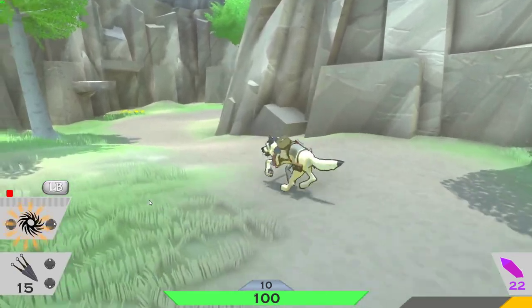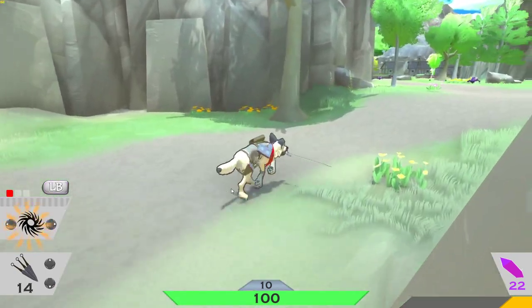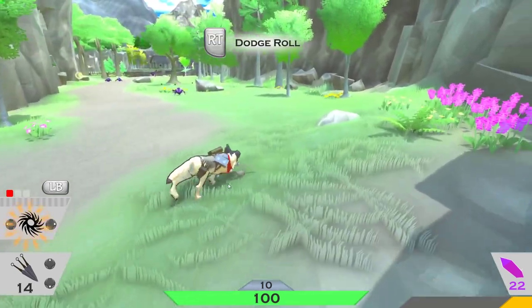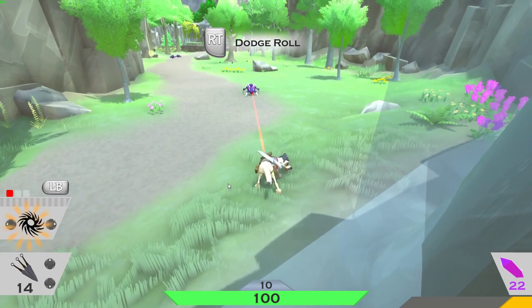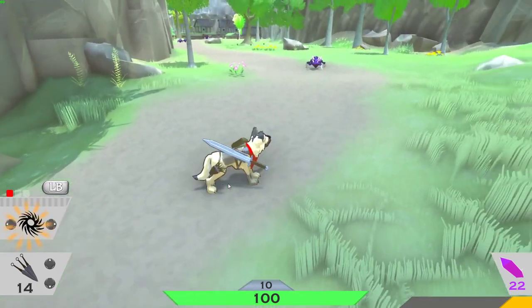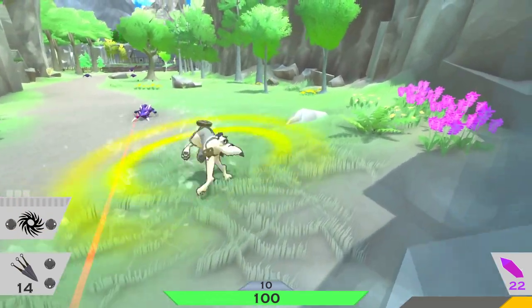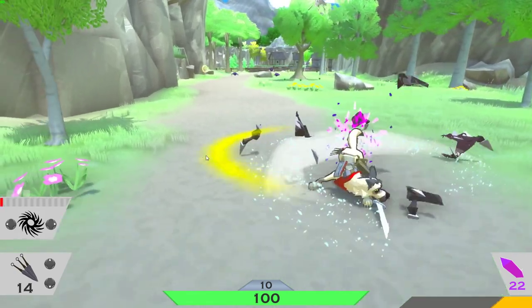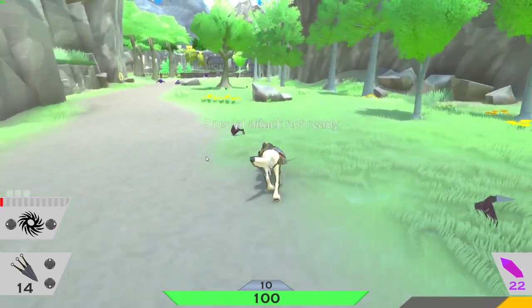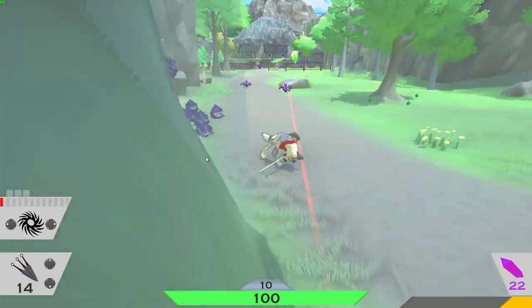Let's just hit buttons, maybe it'll let me do something. Oh, the R key is the kunai! I don't know how you swap it though. Right trigger to dodge roll. Oh, that's a spin attack — that little spin attack I was doing, that's the special attack.